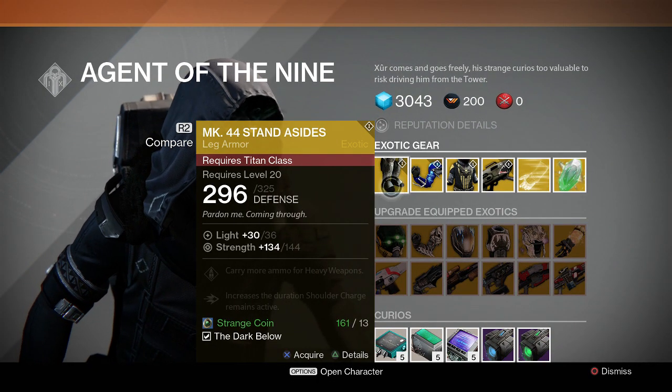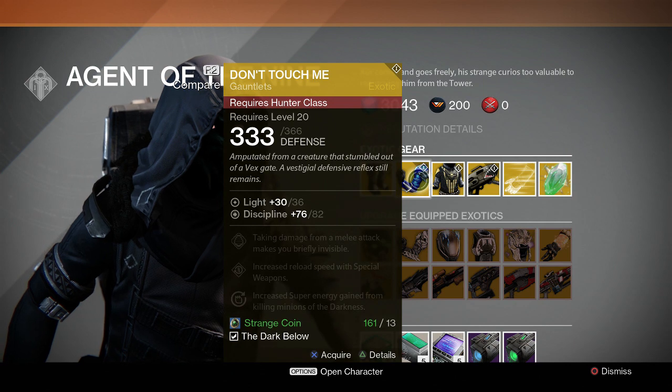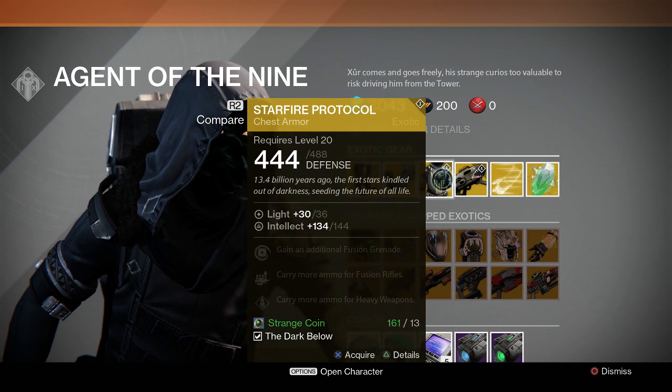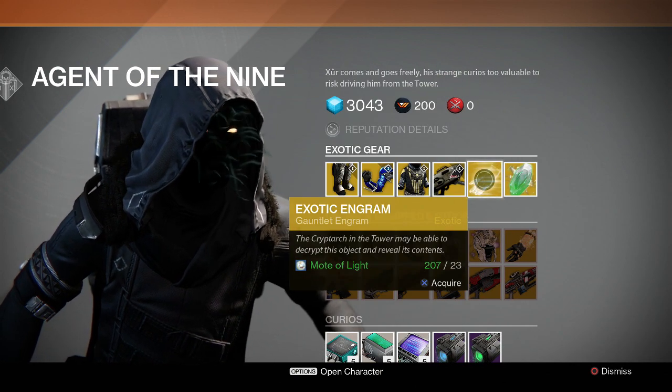He's got the Mark 44 Standard Sights for the Titan with 144 Strength, the Don't Touch Me for the Hunter with 82 Discipline, Starfire Protocol with 144 Intellect, Dragon's Breath, and an Exotic Engram.